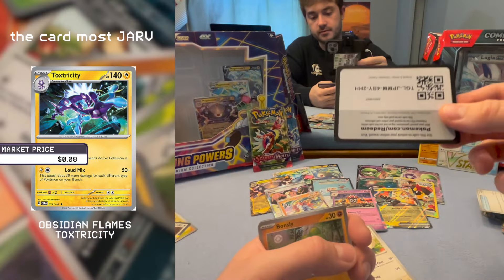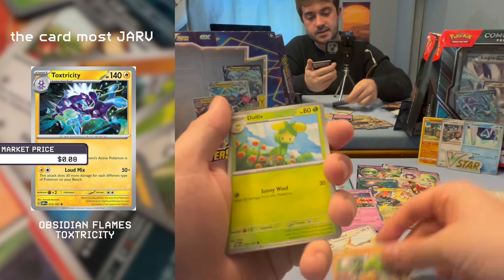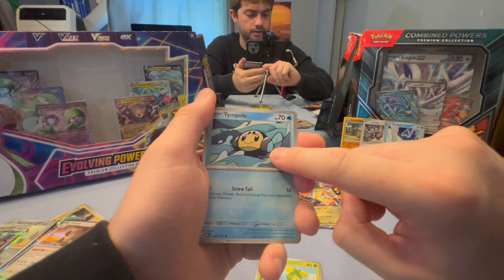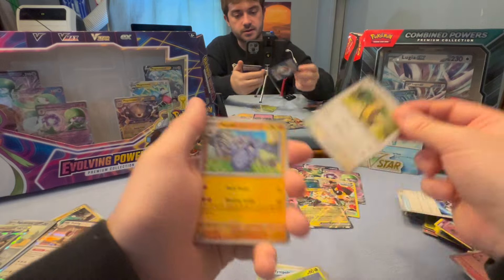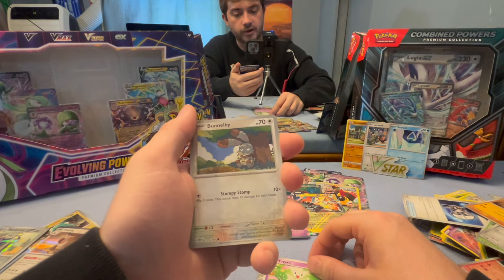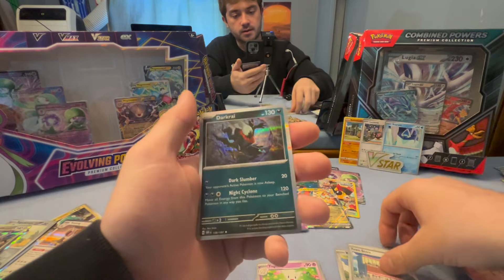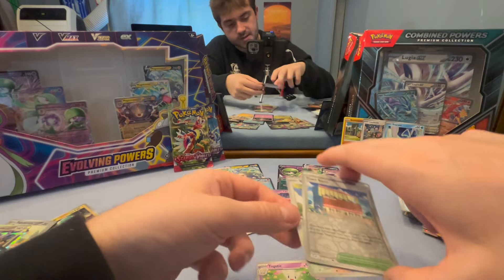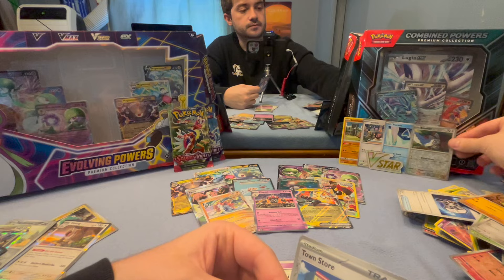Yet another coupon code for you party people. Starting with a Bonsly, to a Dolliv, Temple. Wow — simple but good. Surskit, Gumshoos, Kleavor, Toedstoool. A Beedrill that's been beaten down by his nine to five. A Town Store, interesting. And a holographic Darkrai. Hello holographic Darkrai — I'm more concerned about this Beedrill and their well-being. If it helps, you've made the cut.